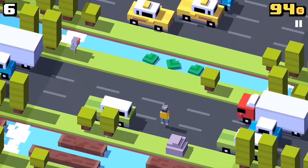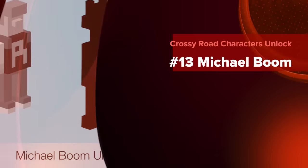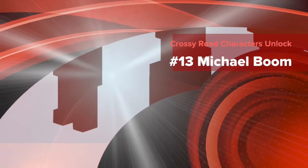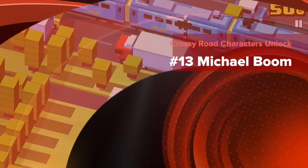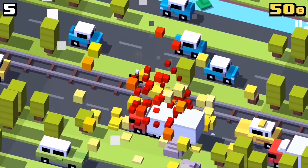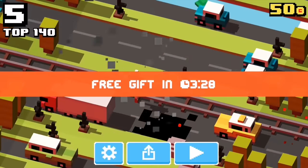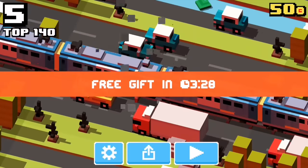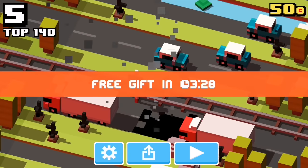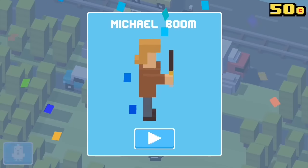And we are going to unlock the character called Michael Boom. You can play as any character. All you have to do is find the rocket car and crash into it. There will be a big explosion as seen here. Now we will unlock the character — let's wait for it. And it's Michael Boom!